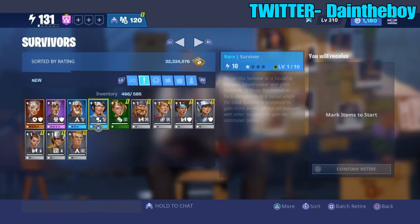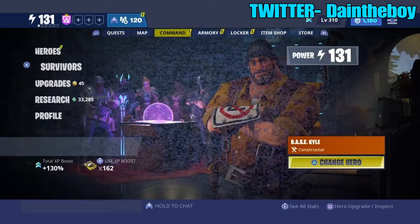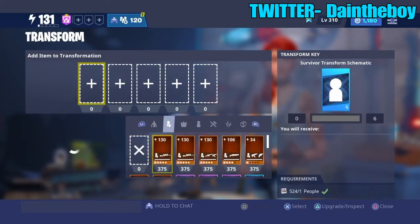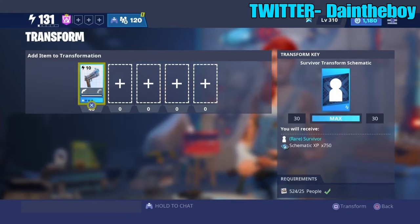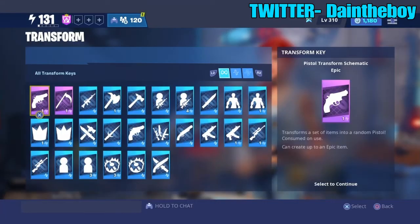Survivors are basically survivor XP. Let me repeat that — you come over here, go to your weapons. If you don't have uncommon schematics you can use rare ones too. I'll put one rare schematic in and boom — transform gives me a survivor.